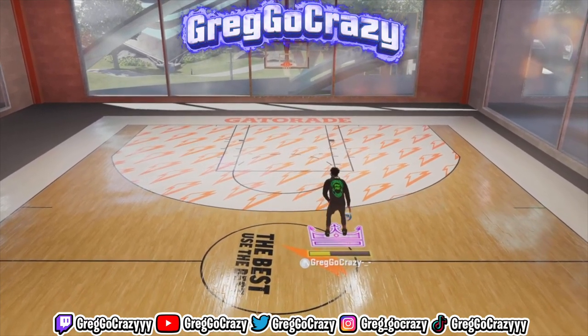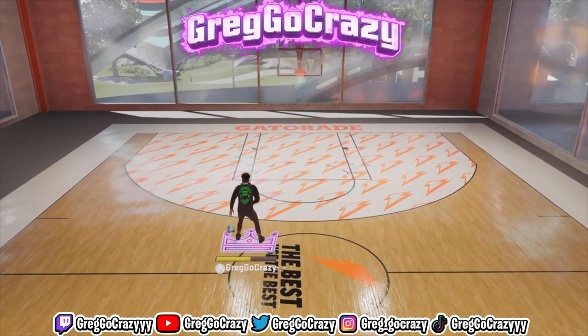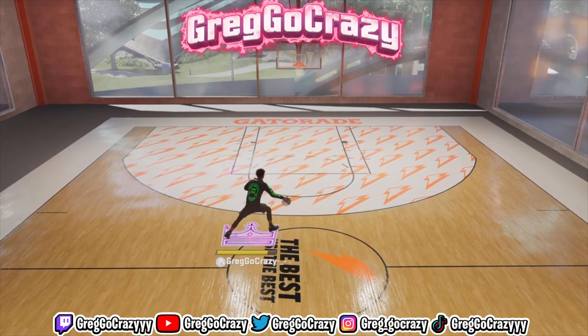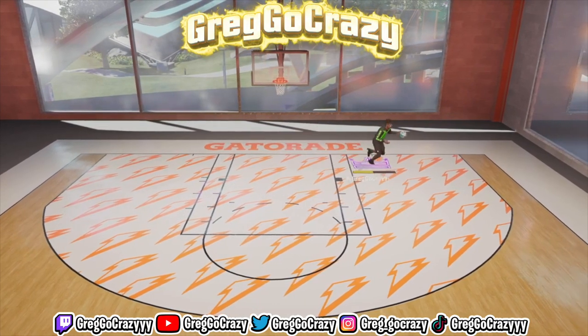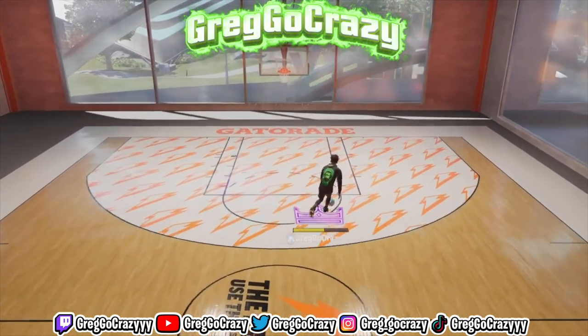The move I am doing is a dribble move. It might be overpowered in 2K23, it might not — we'll have to see what happens when this move comes out. If you want to do this move, you need to have the moving step-back on normal. This move is called the Austin Slide. I could have brought y'all this tutorial sooner, but I was really just chilling.